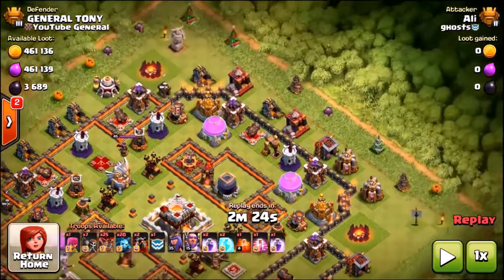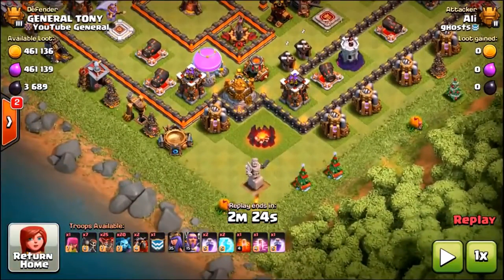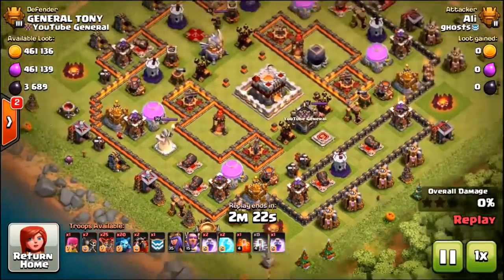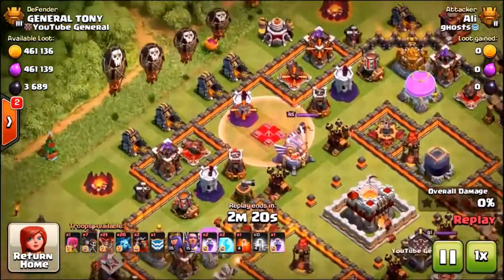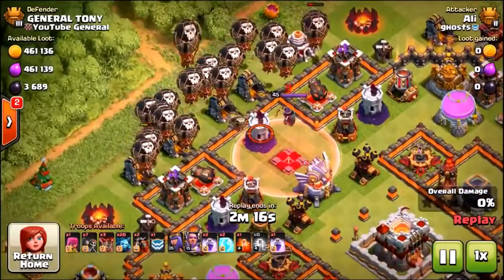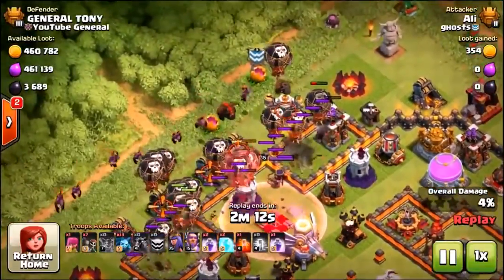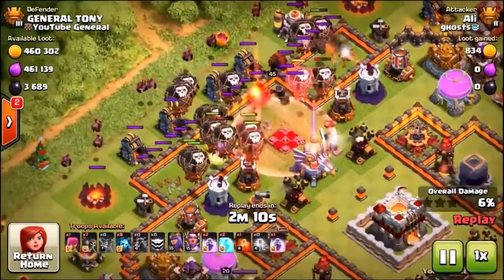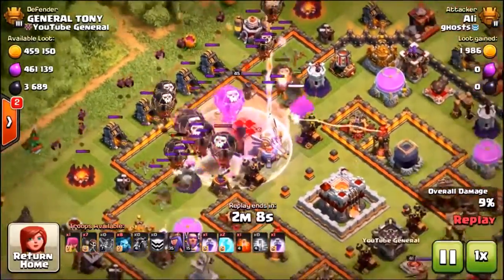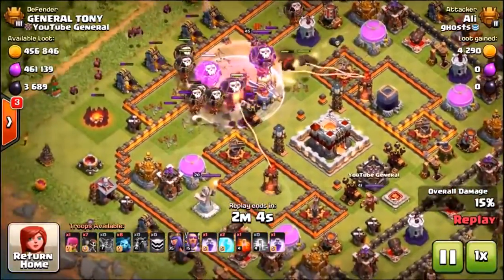Take a look at the top right — you can see Ali, he's inside Titans 2 League and he's using a LavaLunian. Let's see what goes wrong. He's dropped loads of balloons in and hasn't even taken out my Archer Queen. He's sending in three Lava Hounds really late — this attack already looks so bad. If you think this base is cool, stay tuned.